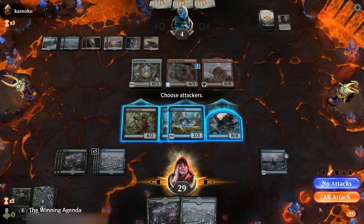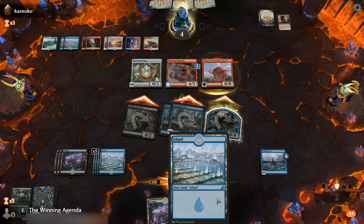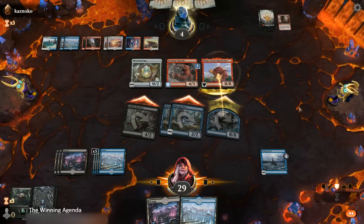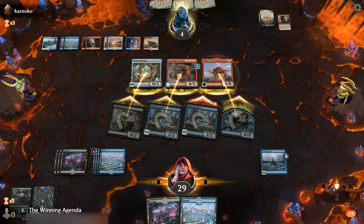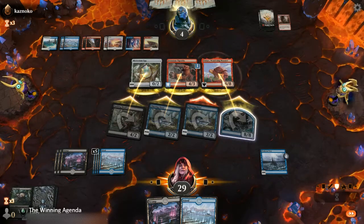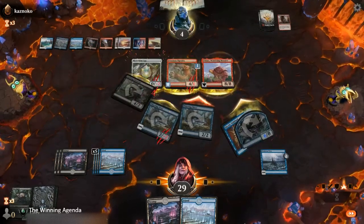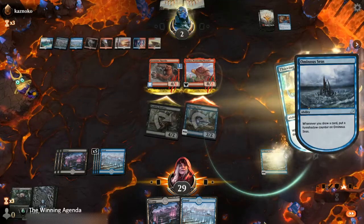Do we get in there? I think we do, since they have to trade with Yadaro if they don't have a removal spell, and they have to let us draw a card off the Thieving Otter — or they die to the Deadeye. Yadaro survives, but at least we get to draw another card and get closer to the next.